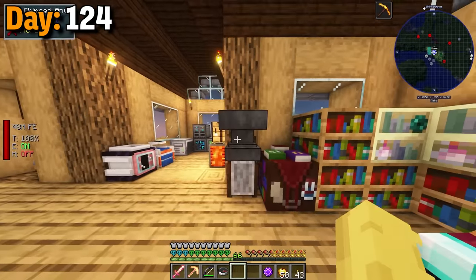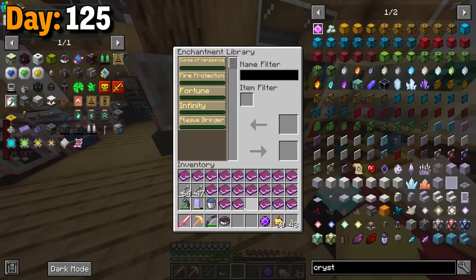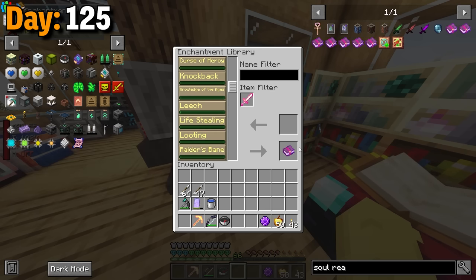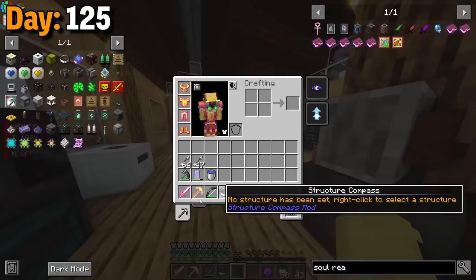More importantly, I got that enchantment library and accidentally vain mined my whole house while placing it down. Day 125, I placed all of my books into the library and filtered out the ones that would be good for my sword. With all of that, I was able to make a god sword — I was just missing max sharpness.